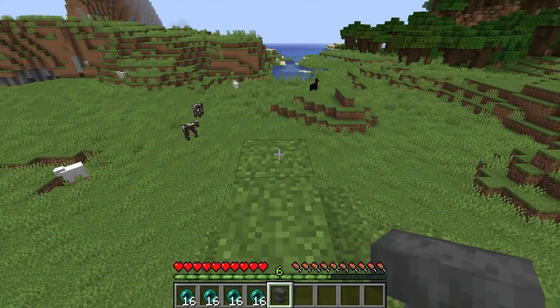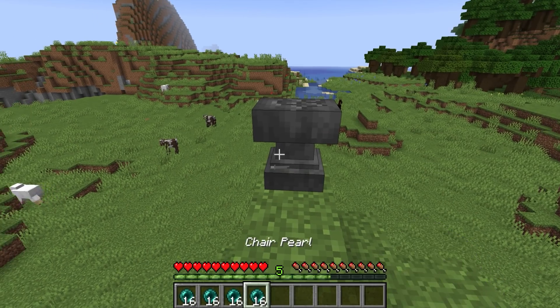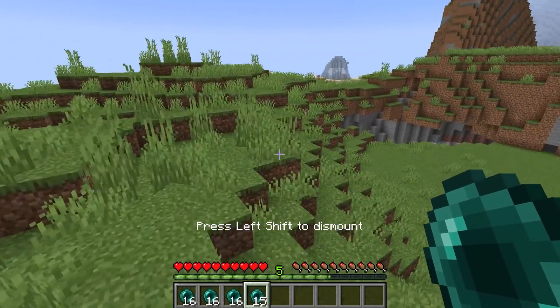The next time you have ender pearls, throw them in an anvil and change them to 'chair pearls.' Next time you throw them, you actually get to sit down on the pearl itself and get to experience how it travels. Be careful though, because you can take a lot more damage this way.